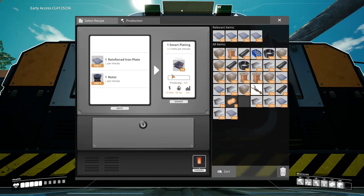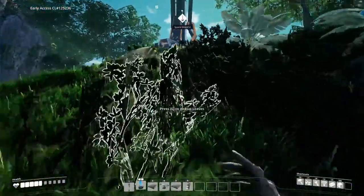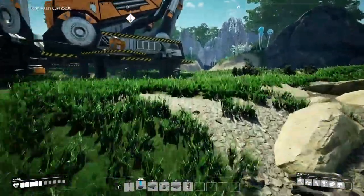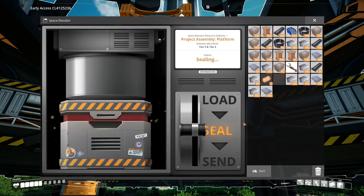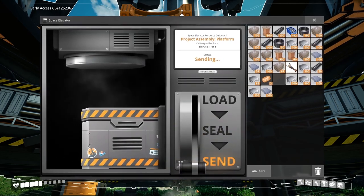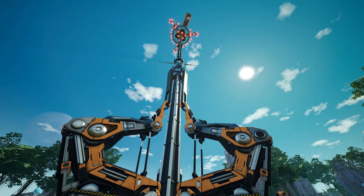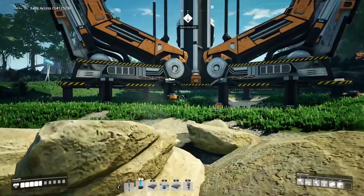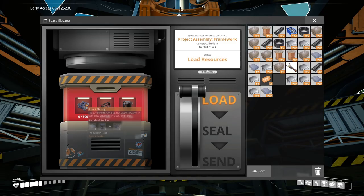I have my 50 smart plating, so let's pop that into my inventory and take a wander up to the space elevator. This is the only problem - it's not right near the base, it's quite a walk to get there. Let's pop them in, load it, seal it, and do the deal. Oh, that was cool! It's ready for the next lot - 500. Wow, that's going to take a little while. By 50 at a time? Wowzers. And these things - automated wiring frames.